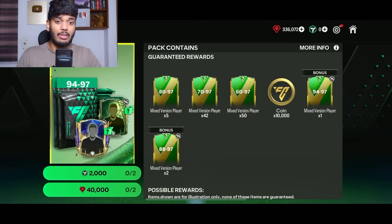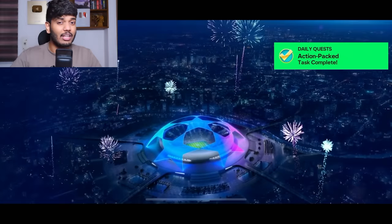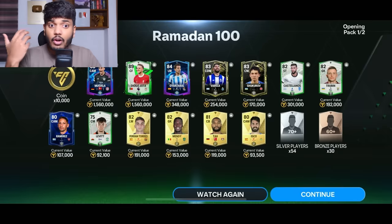I'm going to begin with the Ramadan 100 pack — this is 40,000 gems. And it's a UCL walkout. It's Jamal Musiala! We also got Diago Jota, another center forward card but he's going to be useless. We got Oerzabal — nothing good apart from those two 89-rated cards.